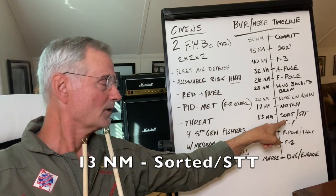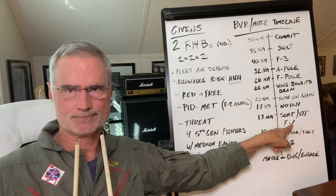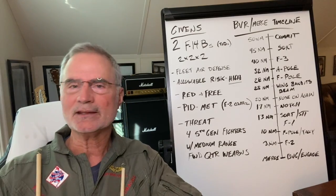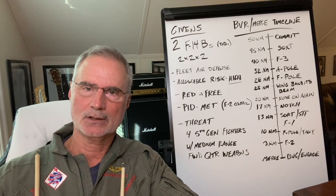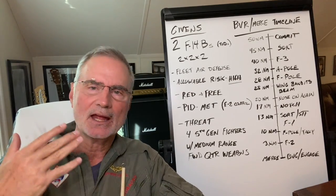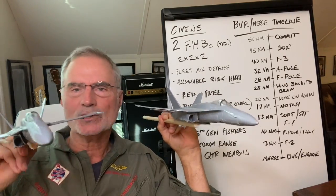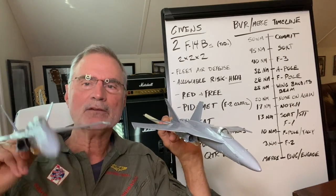Hopefully you're sorted and going single target track, looking to commit Sparrows. What you want to avoid coming out of the notch is both RIOs locking the same target — if you shoot two Sparrows at the same bandit, one hits and the other hits the fireball, and you've left one guy alive when you should have killed both. Comms have got to be brief, concise, and accurate. Coming out of the notch, lead RIO has a lock, wing RIO has a lock: 'lock 360 at 10, lock 005 at 11.' Now you know you've got different bandits locked up — FOX-1, FOX-1, it's goodness. But in most cases, you take what you can get in the heat of battle.